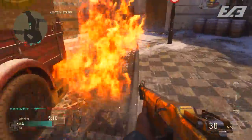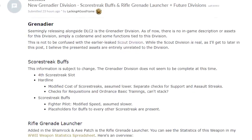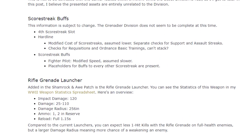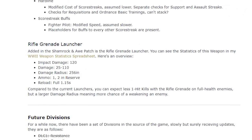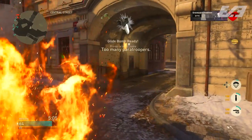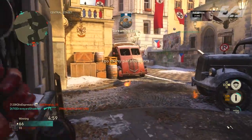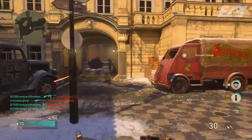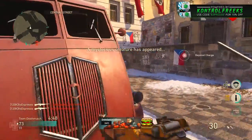That brings us to yesterday, when a larger-scale leak of game files and assets revealed what may be future divisions in Call of Duty World War II. Lacking a Good Name clarified that the previous Scout leak wasn't necessarily tied to an actual Scout division — though it is real in the game files, it's more relative to the name. The Scout division is real, along with a couple of others. The big one supposedly releasing with DLC 2 is the Grenadier division.